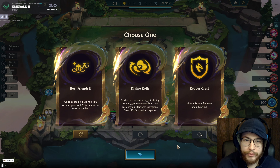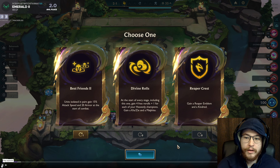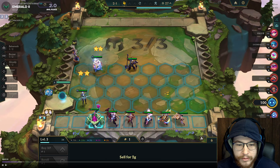If I pick Divine Rules here, I'm playing Heavenly for the rest of the game. If I choose Reaper Crest, I'm playing Reapers — there's no flexibility and no way to pivot. I'm at 2-1 for a 30-40 minute game and I'd be railroading myself into an avenue I have to play. So I'm going to go Best Friends for that reason. People don't think about it that way.